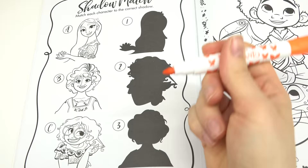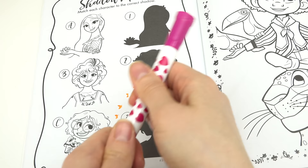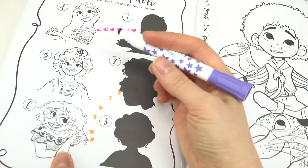Let's use our stamper for this one. Let's do Mirabelle — since this is a butterfly stamper, Mirabelle's shadow is right over here, number two. I'm gonna do the heart one for Isabelle. Heart, heart, heart — Isabelle's shadow is number one. And Julieta — I'm using kind of like the star one for hers. She's number three.